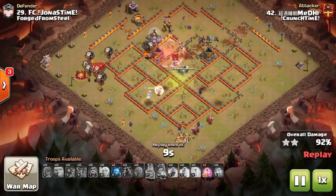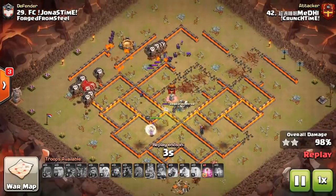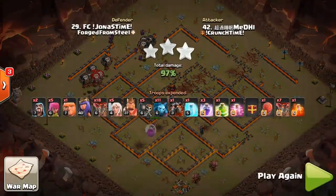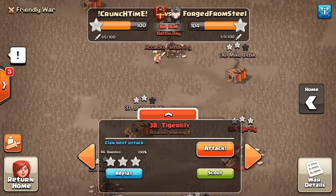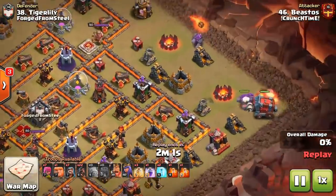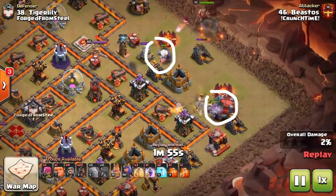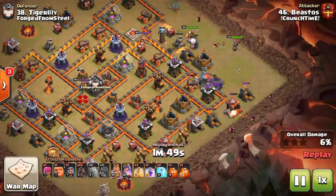Now we'll flip back to the Hog Riders and show you a variation. The first two versions shown were the more complicated ones; the next ones are a little easier. For base number 38, this is the kill squad Hog Rider. We have three golems - two here and one at the top - meaning we're going to press very deep into the base to reach the enemy Queen who is right the way in there.